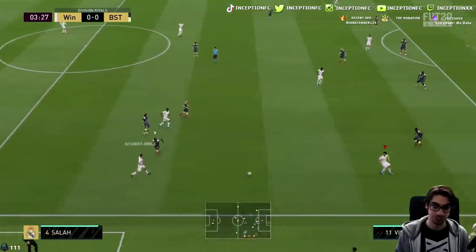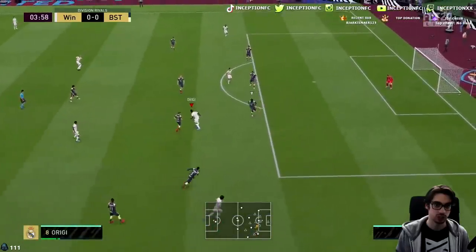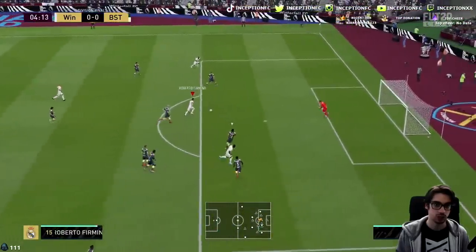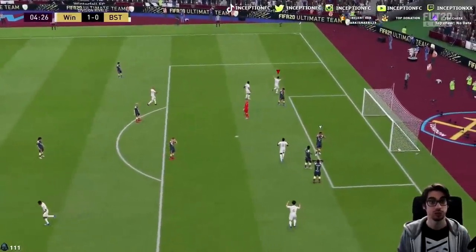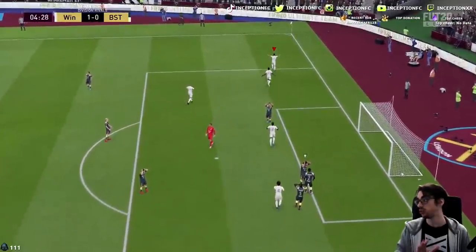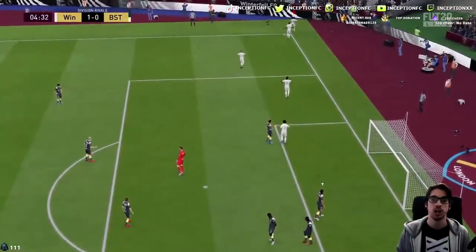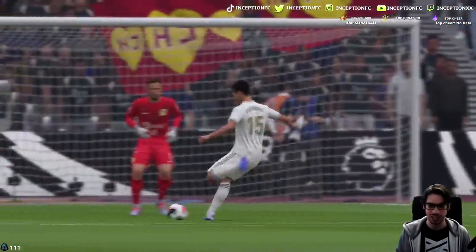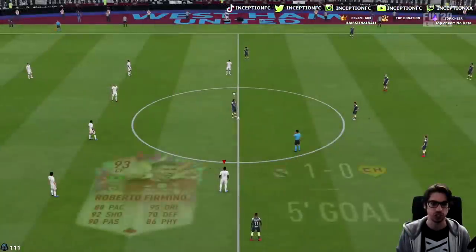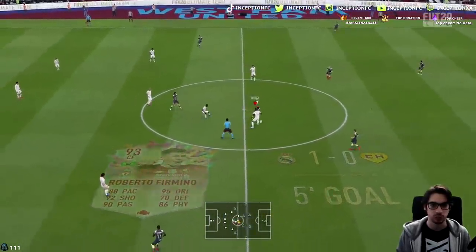Dribbling on the card is really nice — I like those base card stats. Roberto Firmino with this finish. This is a really cool team to make, by the way. The whole Liverpool setup is really, really awesome, just because of the specific players you can put here and there. In a 4-4-2 setup, players like Gini Wijnaldum, Fabinho, Roberto Firmino, and Divac Origi are going to be really, really cool to use.